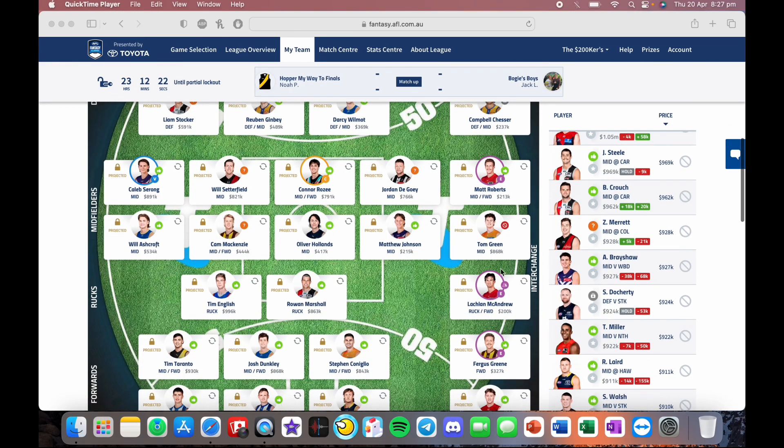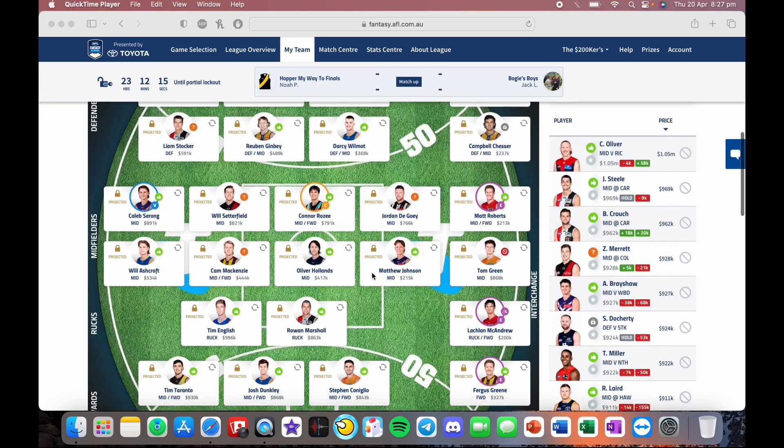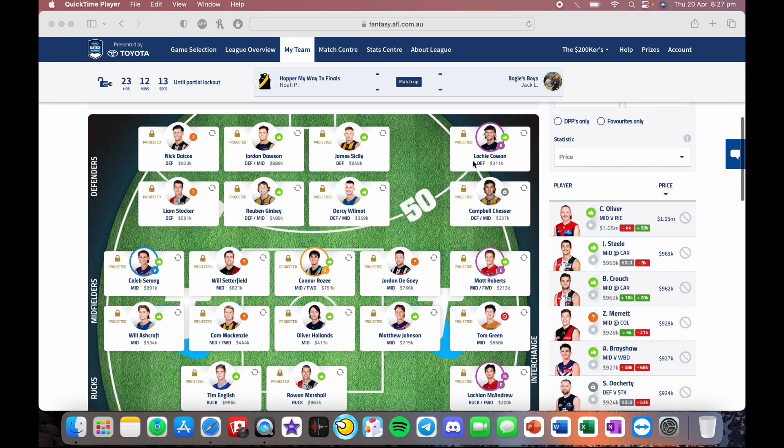That is what my team looks like and my captains for this week. What I plan on doing next week is downgrading Lockie Cohen to Alex Sincotta if he debuts this week or next week. And also going Campbell Chesser down to Ollie Lord if Ollie Lord plays well this week, as he's debuting against West Coast.